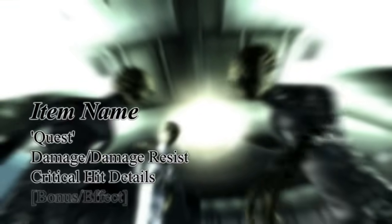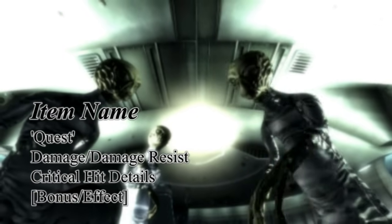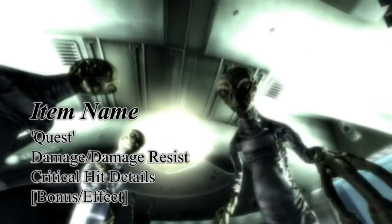Greetings fellow abductees, this is KatoGenesis. In this video we will be collecting the unique weapons and armor of the Mothership Zeta expansion for Fallout 3. Along with showing you the locations, I'll be showing you the basic statistics of each piece in this format, with the assistance of the Fallout Wiki.